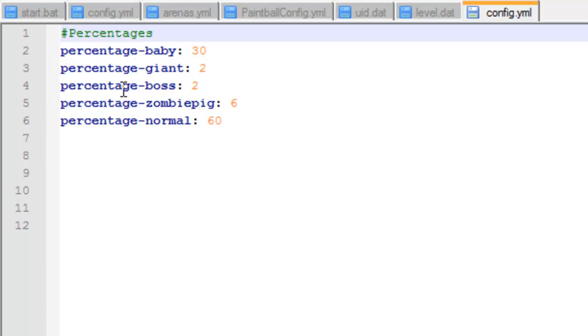Hi guys and welcome. This video is on Other Zombies — basically you can set in the config file for different types of zombies to spawn.